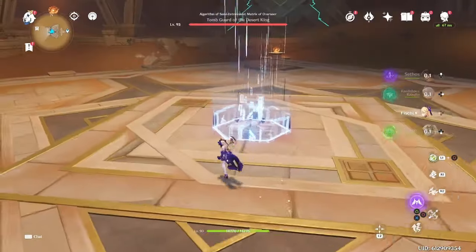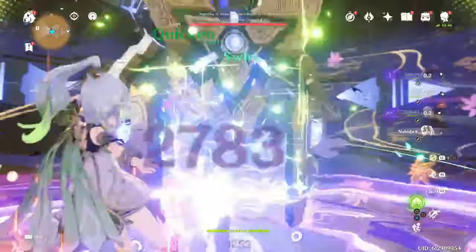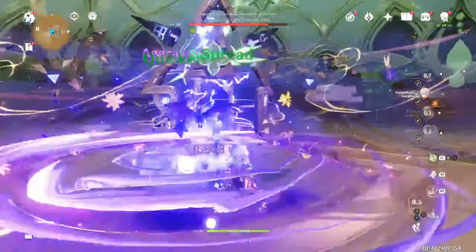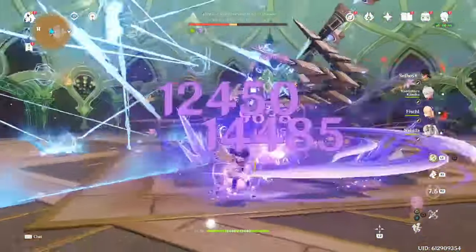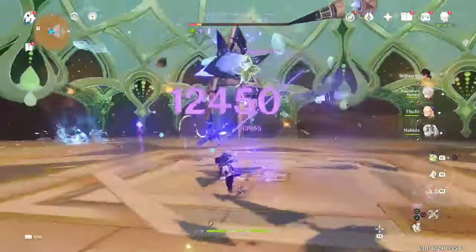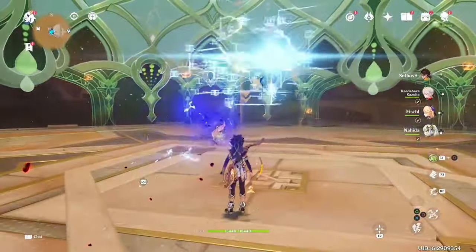For Sethos' combo, most of the time you don't want to be doing aimed shot combos, as the damage he deals with his normal shots inside his burst is higher than the charge shots, and the charge shots also drain energy, which can make it hard to use your burst. So instead, you'll treat the charge shots as a means of pushing your damage farther, if you'll be able to finish off the enemies by doing the charge shots added to the end of your rotation.